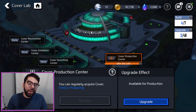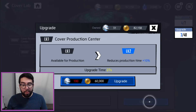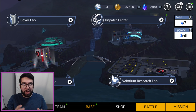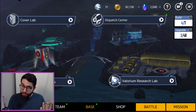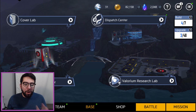Once you have excess building modules — I'm generating about 300 per day — you can move attention to the other three buildings. The Cover Lab is for comic cards, the Communication Center is for stamina, and the Valorium building is for Valorium. In my experience the Cover Lab is the best one, so prioritize building it as soon as you're comfortable with the Dispatch Center. It creates a card for you almost every hour — 24 cards per day — and you can even upgrade it to reduce production time further. With 30 characters each requiring multiple comics that scale up significantly, this is a fantastic resource.